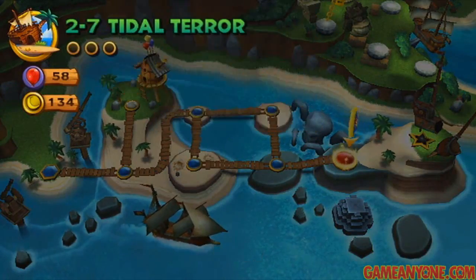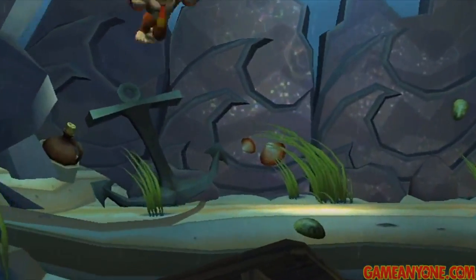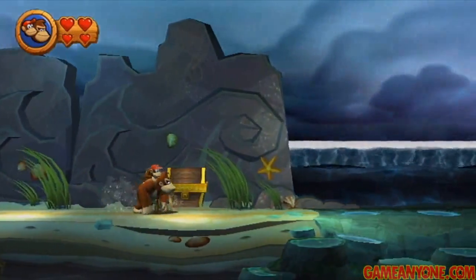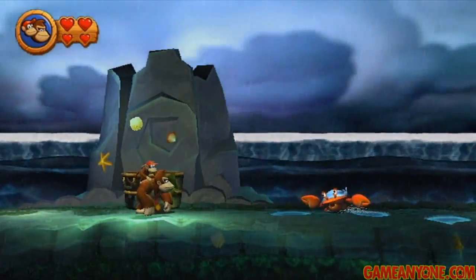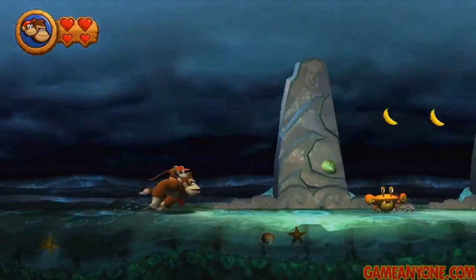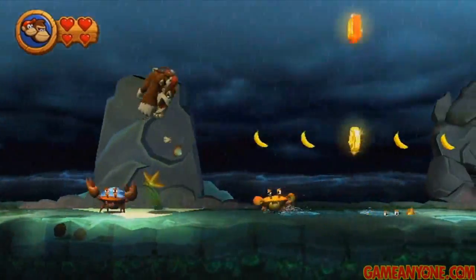I think Tidal Terror is probably my favorite in the world. It's got a completely different atmosphere from what we've faced so far — it's dark and stormy, and there's tidal waves coming. There's a puzzle piece in the chest, make sure to grab that. But you need to make sure you're hiding behind these little pieces of rock in order to sort of cover yourself from it. If you're out in the middle whenever it goes through, you will automatically die and lose a life. The bananas and stuff will also wash away.